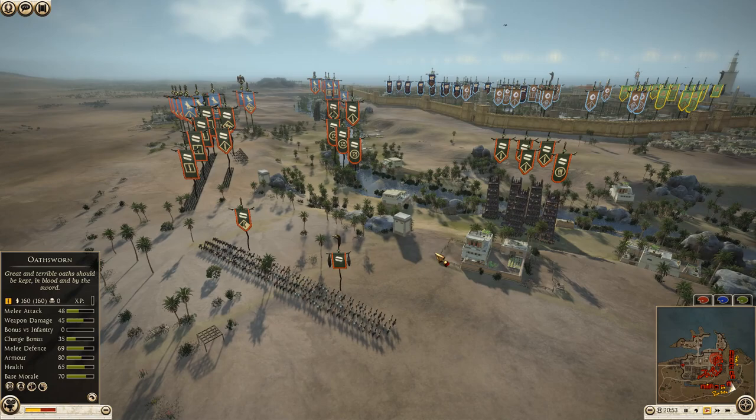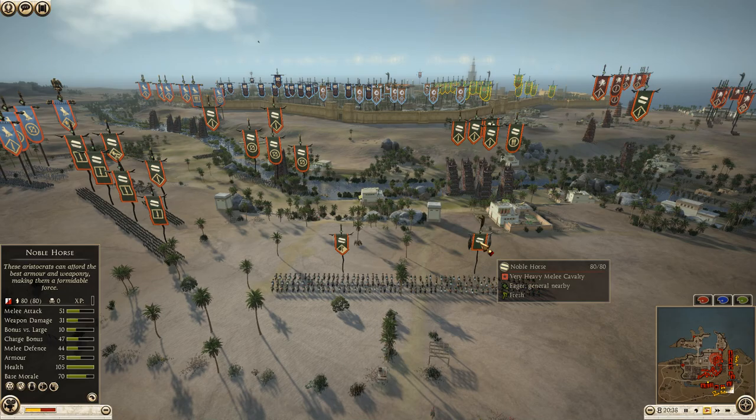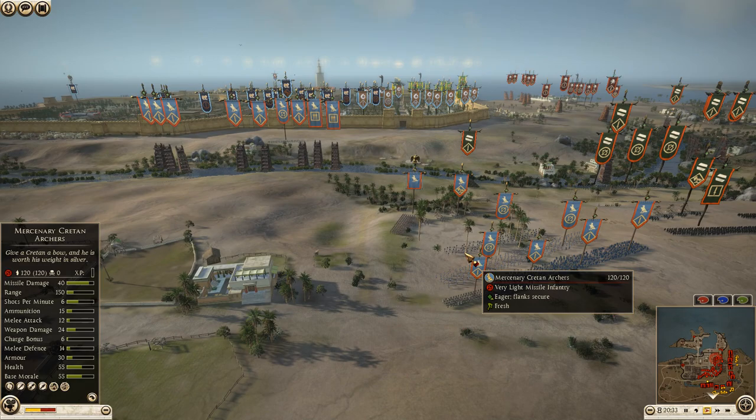Moving over to his first ally, we have Galatia commanded by Rompa. Rompa is bringing eight units of Galatian swordsmen, four legionnaires, one unit of levy freeman, three Syrian archers, one ballista, a Cappadocian cavalry, and his general is a unit of the noble horse.